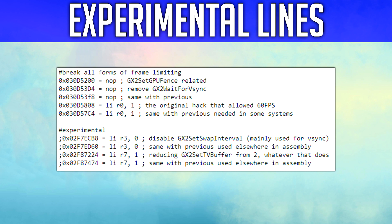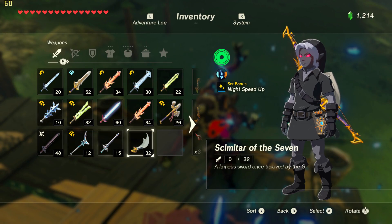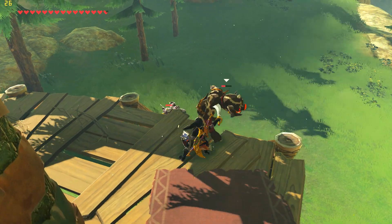Also, for those of you interested, on Reddit, Epigram detailed the specifics of the experimental lines in the pack — you can see them on screen right now. I sincerely hope I was able to help. If I wasn't, then that's unfortunate, and your only options are to wait for Cemu optimization or upgrade your hardware.